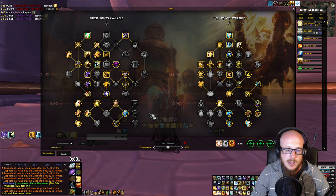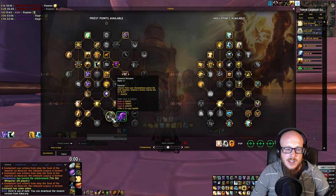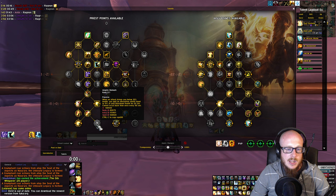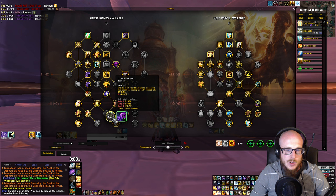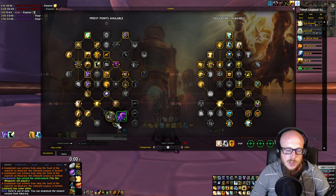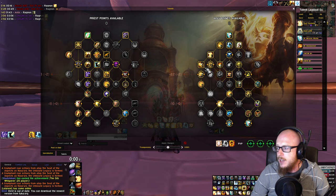For the pathing choice at the bottom of the class tree: you can either path toward Improved Fade and Essence Devour, which provides a modest amount of healing from your Shadowfiend — better than Angelic Bulwark. Angelic Bulwark gives a shield below 30% health but it's a pathetic shield on a 90-second cooldown. The majority of builds on Subcreation are running Essence Devour, probably because it increases HPS.